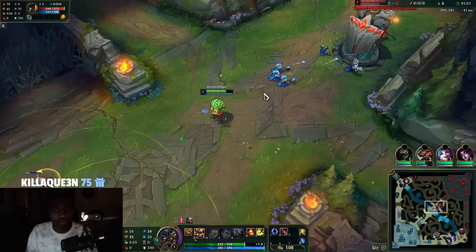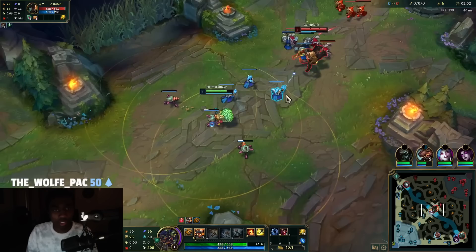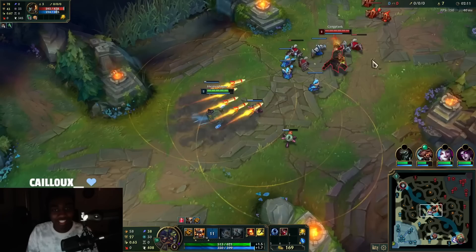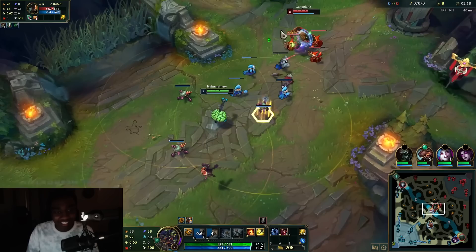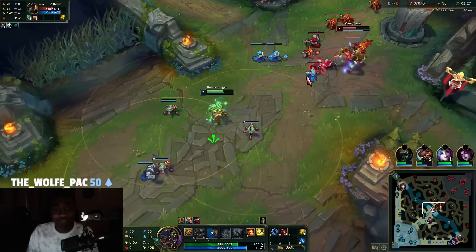W max versus Q max — it's one of those things that's semi-dependent on the lane. Against melees you can opt for Q max; against ranged you definitely want to go W max. He's just trying to get into Q range, that's all he's trying to do, so we just gotta kite him out. Place the turret there — you see the simple strategy I'm talking about. Cool beans.